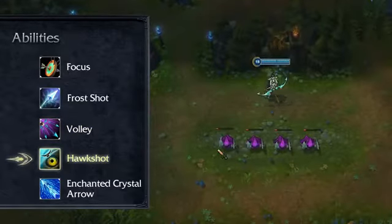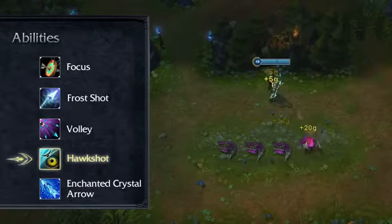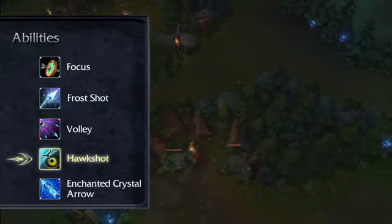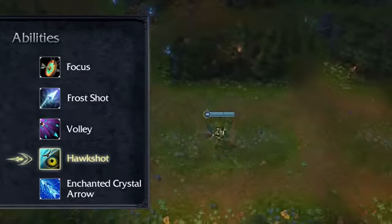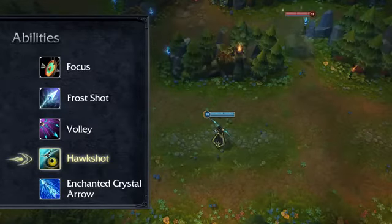Hawkshot has a passive and active effect. Passively, it grants her bonus gold whenever she kills an enemy. When activated, Ash sends out a Hawk to a target location, revealing the surrounding area including brush, but not invisibility, for a few seconds. Hawkshot has a very long range, allowing her to scout key map locations or check for incoming threats.